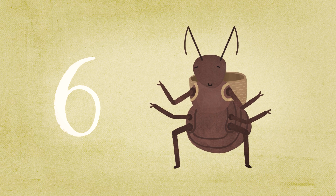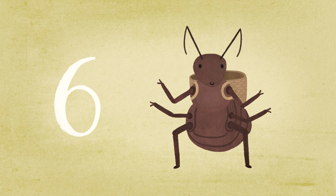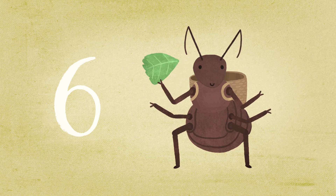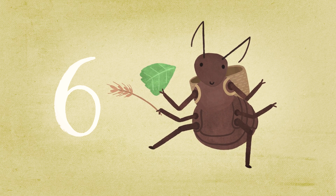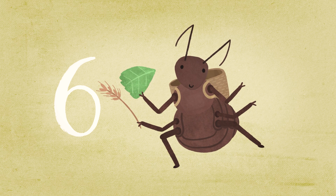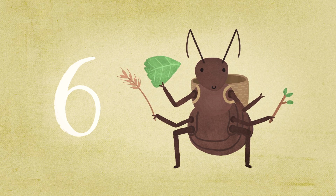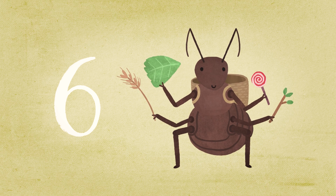Six. Hello, Mrs. Ant. You've got six legs — or are they six arms? One, two, three, four, five, six. Little Ant, you're busy and you have so much to do. I guess that's why you have six legs. Six.